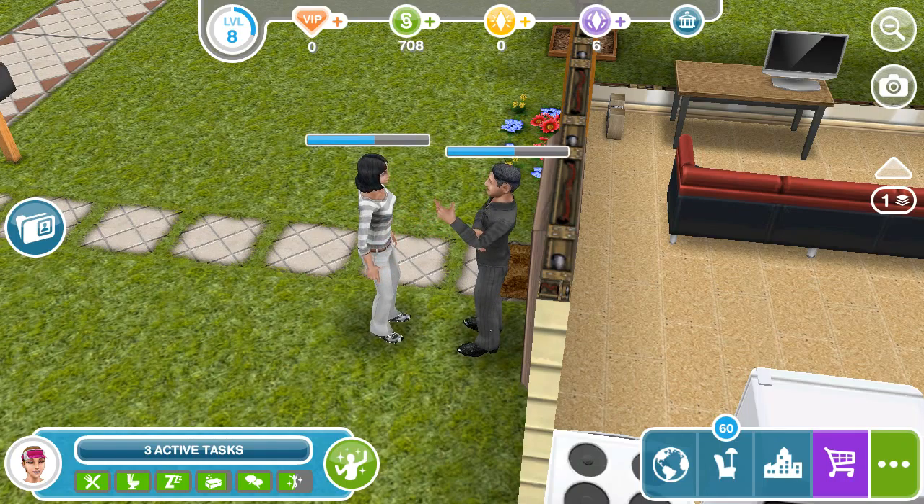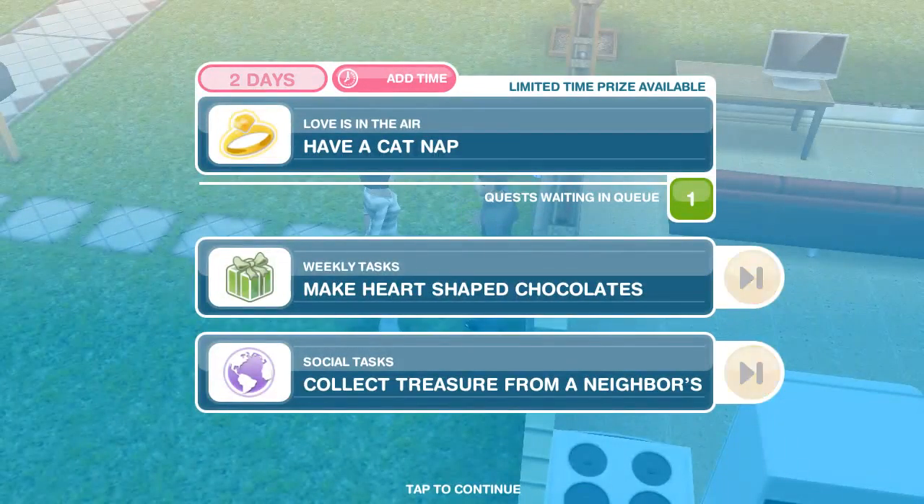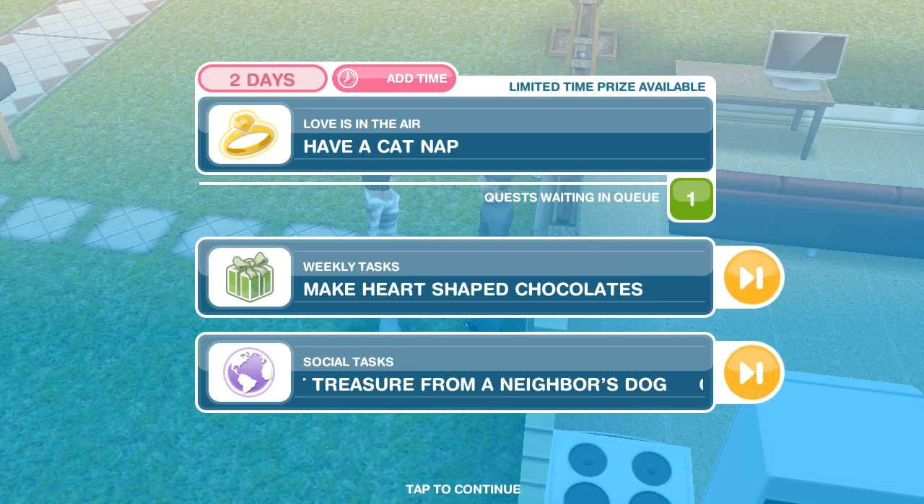I will be saving up my money, so I won't be buying anything new this episode. Let's see what's up with the task — I guess when she's done taking the catnap, we can go ahead and have her make a heart-shaped chocolate.